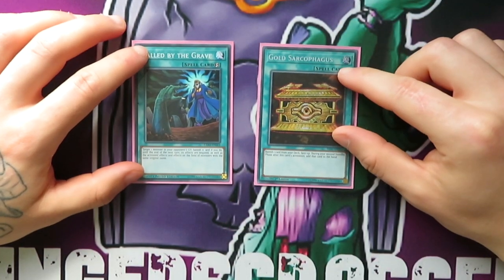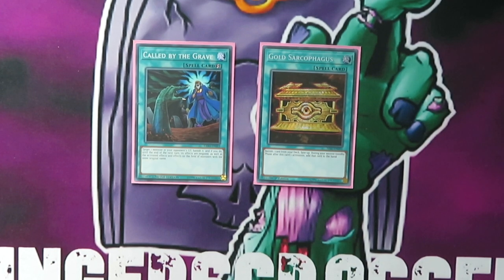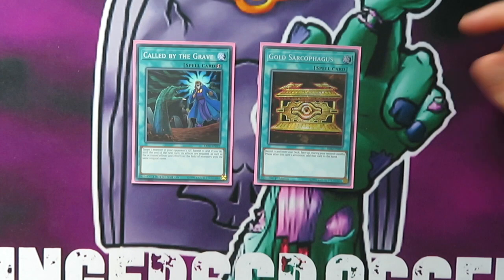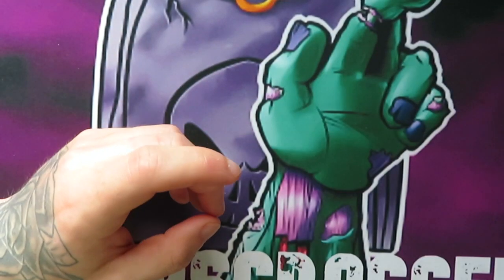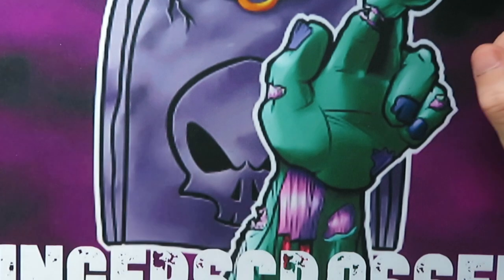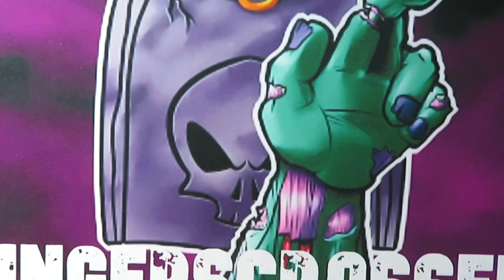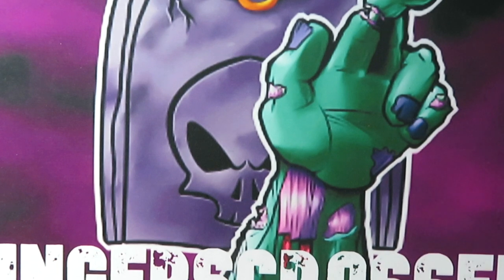And then Called By the Grave and Gold Sarc. Called By needs to be in it basically because Lancelot ends your turn, so pretty important. Gold Sarc is basically you banish a Raw and then you get it summoned, so pretty good. I think it's about 45 cards in the main deck — it's difficult to take stuff out. You could take out the normal Thunder Dragons — that takes down three — and you could take out one of the fusions to get to 40. But it's up to you.